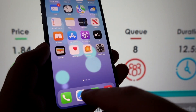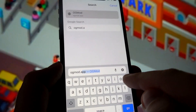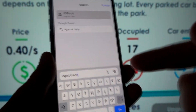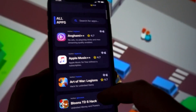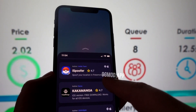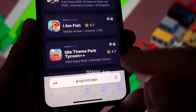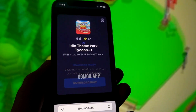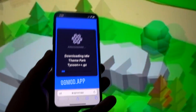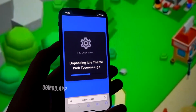After completing those three steps, close your settings and open the browser for which all cookies have been unblocked — in my case it's Safari. In the search bar type ogmod.app and click search. A list of modded games will appear. Find Idle Theme Park Tycoon Plus Plus with free store mod and unlimited tokens, rated 4.7 with Android and iOS compatibility. Click 'Download Now' to start the injection process, which may take a few seconds or up to a minute or two depending on your internet connection speed.